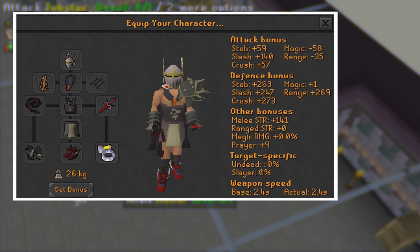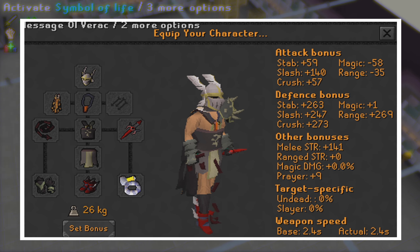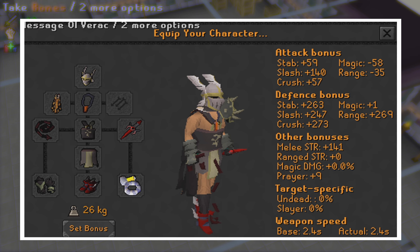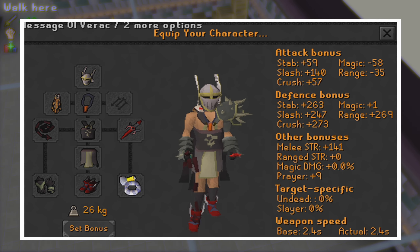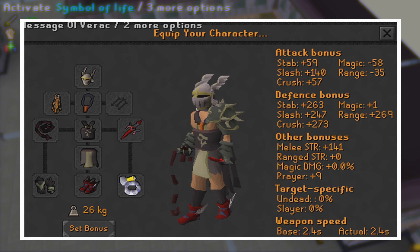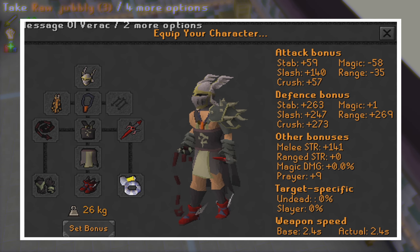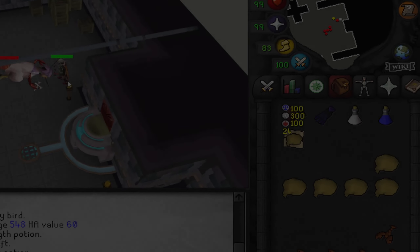Let's go over my gear and inventory. For my gear, I have the Bandos chestplate and Bandos tassets. I'm using a Neitiznot faceguard, an amulet of torture, and a fire cape. My weapons of choice are the abyssal whip and a dragon defender. Rounding out my gear is a pair of primordial boots, ferocious gloves, and a berserker ring (i).